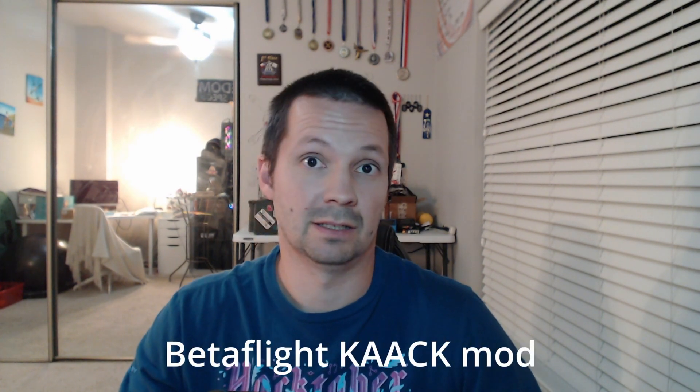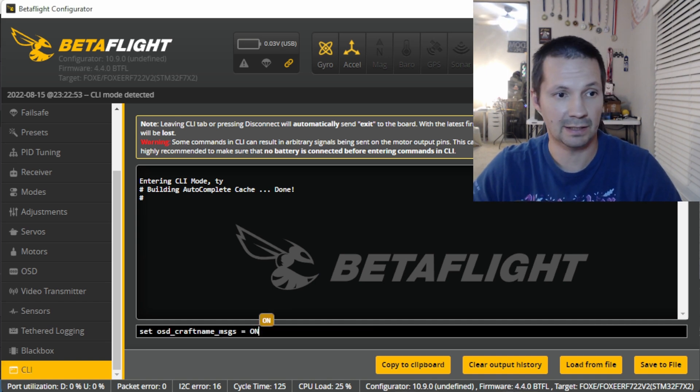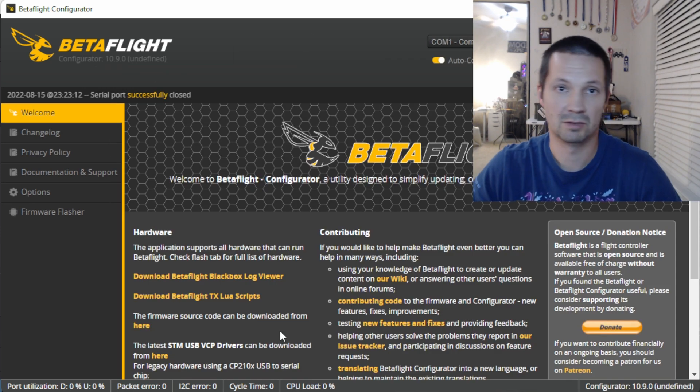If you just want to use Betaflight 4.3, I made a little fork called CAC mod. It includes some funny OSD features, and now it also includes this DJI feature. August 2022 — this mod is based on Betaflight 4.3.1. I have a video about this mod, link in the description. It explains all its features and how to flash it. Many people are already enjoying it, but use it at your own risk, as always. So either way — whether you flashed Betaflight 4.4 nightly build or Betaflight CAC mod — just open CLI and type: set OSD craft name MSGS equal on. And that's how you enable it. Then type save, and you're good to go.